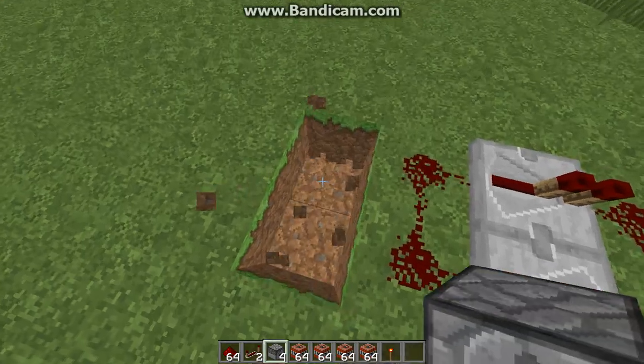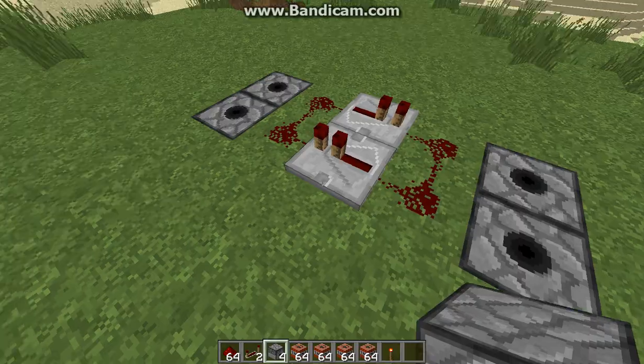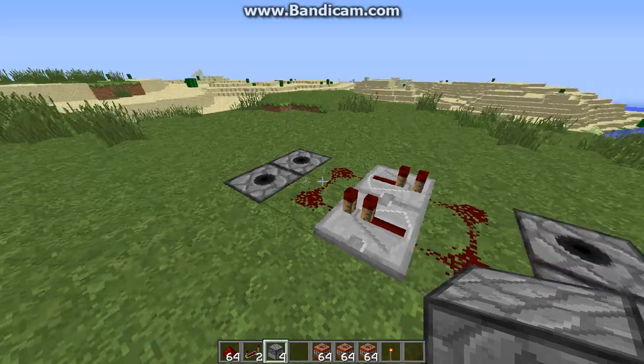Now, you're going to want to place dispensers facing up — or just as many dispensers as you want, but they need to be facing up. Then you're going to want to put the TNT in them.